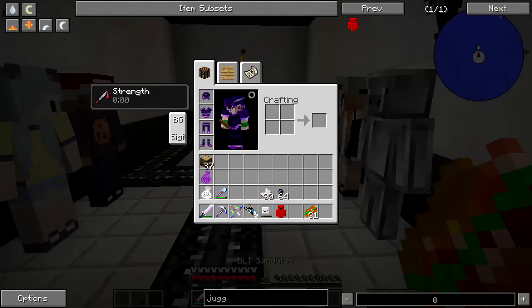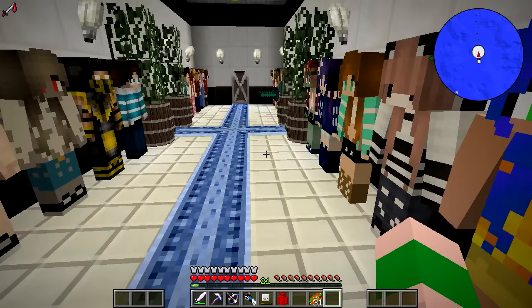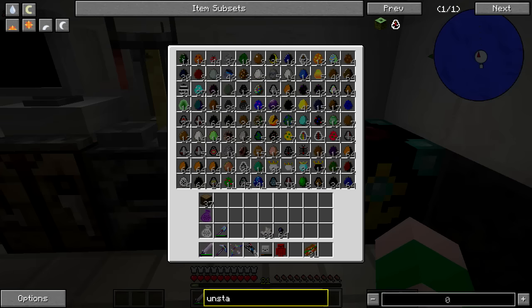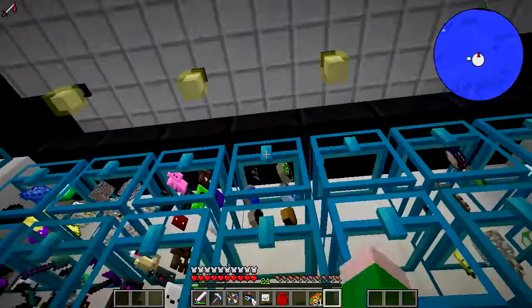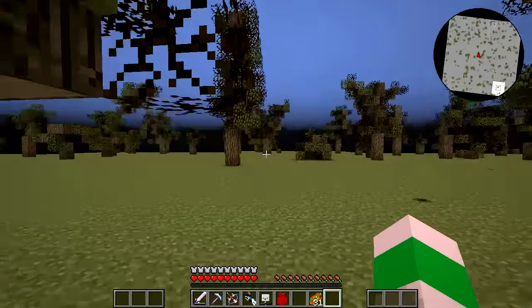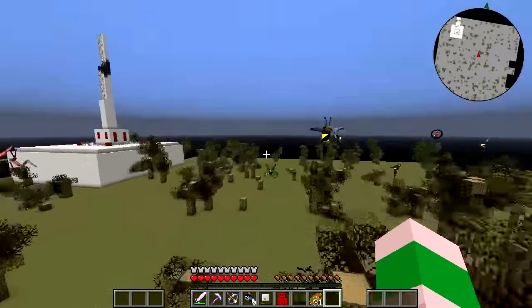Wait — how do I even get to the danger dimension? Oh, I remember — it's the unstable ant. Which one is it? I don't have one on me. Do I have one over here in this chest? There we go, okay good. I didn't want to have to go find an ant and stuff — that would take time I just don't have.